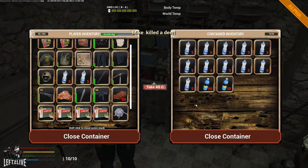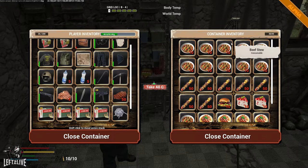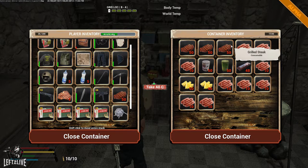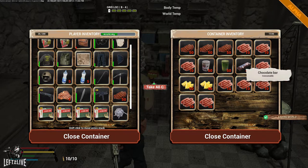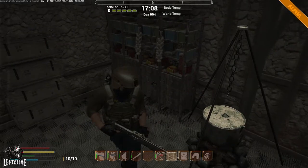As you can see I have plenty of food. I still mainly use my grilled steaks and t-bone steaks for the moment. I also have a bunch of canned meat, chocolate bars, pineapple slices, and sausages.